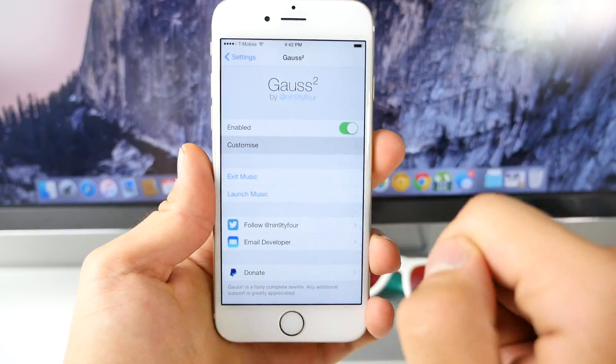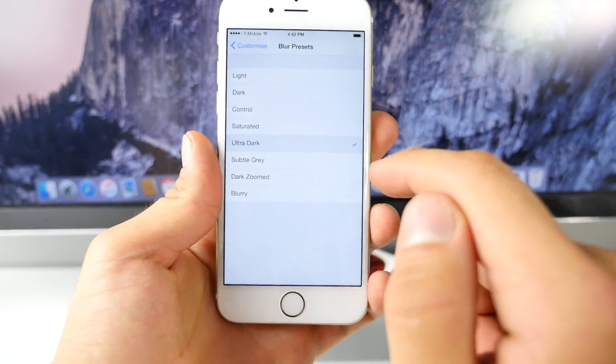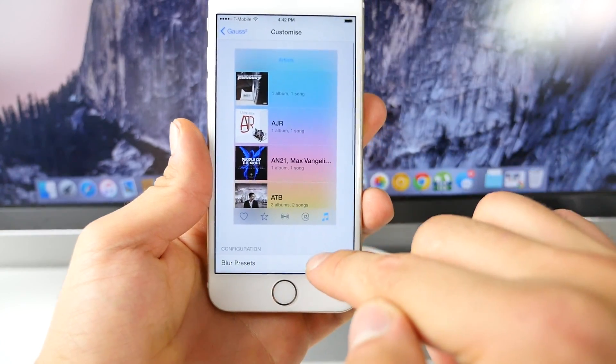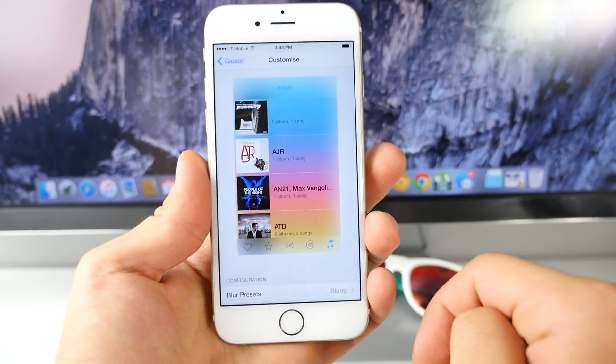For mine it just changed everything to a light bluish color. In the settings, you can select 'customize' and there are a few options, including ultra dark — you can get a preview right there. I personally like the light one; let's try 'control' to make it a little bit more colorful inside of the music application.